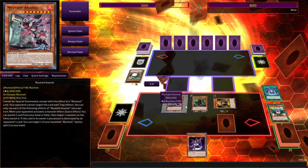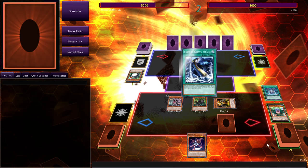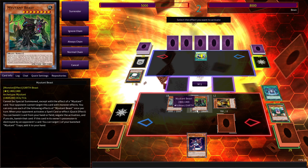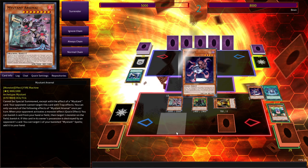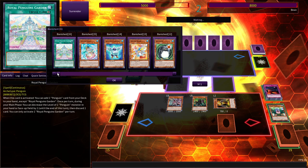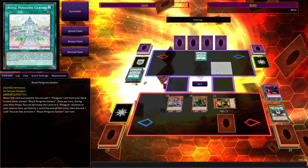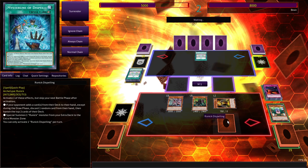So what we're going to do whenever he activates our effect, we're going to negate it with Beast, banish the Necroface from our hand. Kerou Shin — I will go ahead and just negate that right off the bat. And we have hit most of his combo pieces. He's going to get his search, but we're going to force him to discard one. And hit even more cards from his deck.